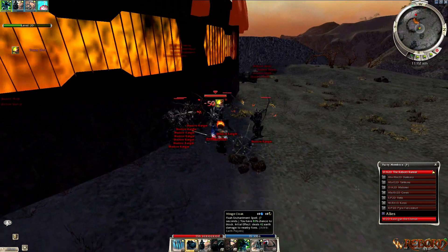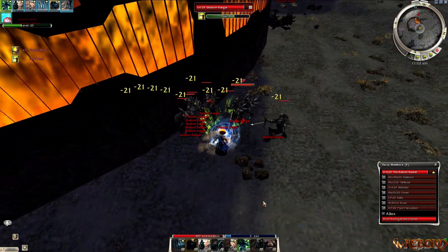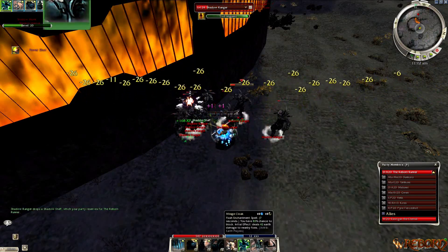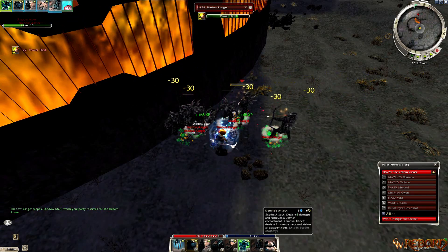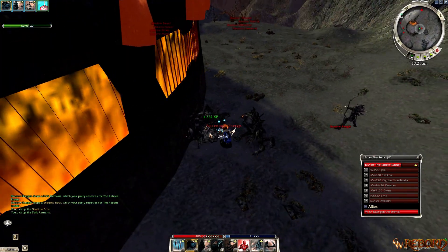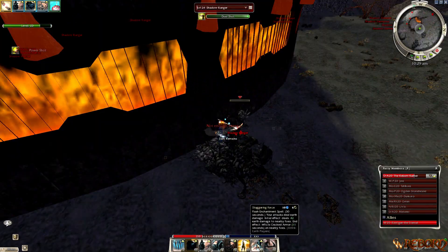This is the Dervish VOS — Vow of Strength — farm. I put a video in the description with a full 8 to 10 minute in-depth breakdown if you want to watch that. This farm genre covers easy farming of Obsidian Shards, Shadow Weapons, Old Schools, Dust, Dark Remains, and more.